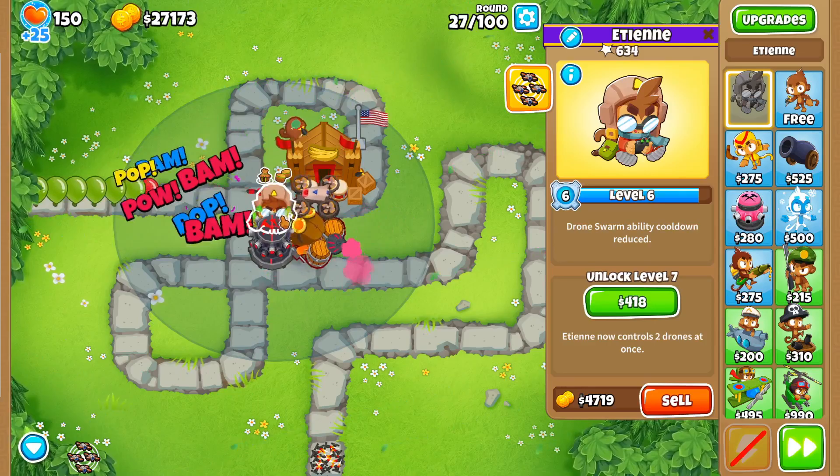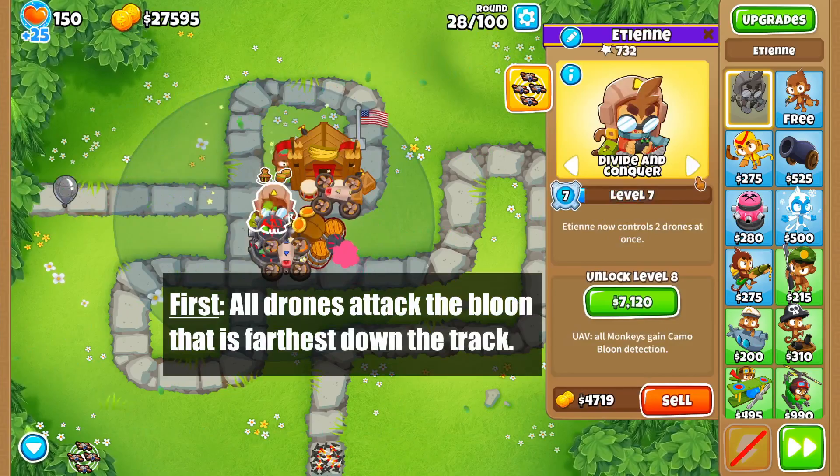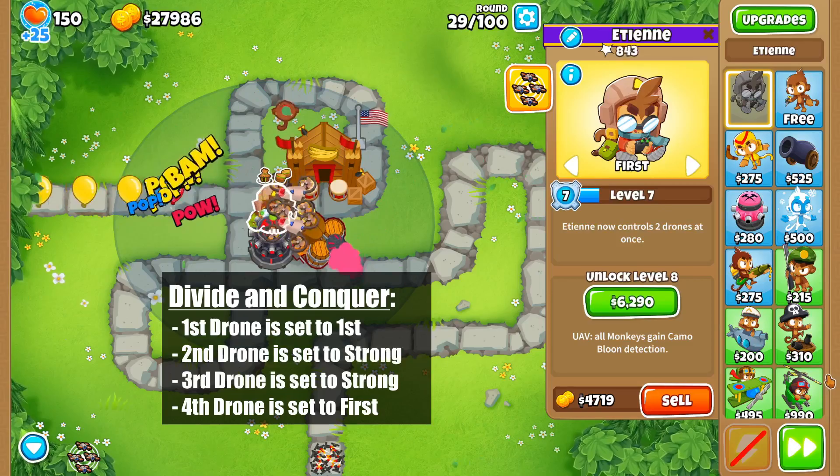It is not until level 7 that he unlocks the first two targeting options. At this point, you can choose between first or divide and conquer. First is pretty simple — every drone ETN has will attack the balloon that is furthest down the track, but divide and conquer does something cool.